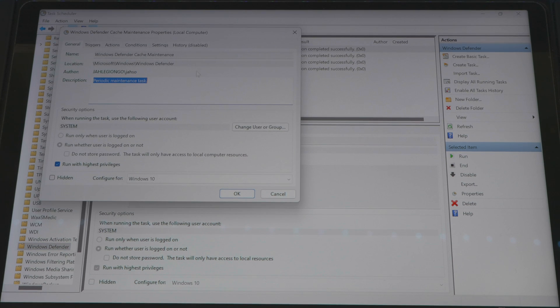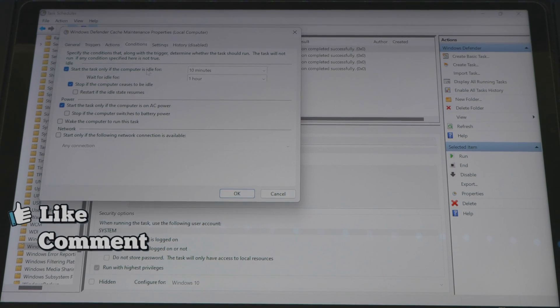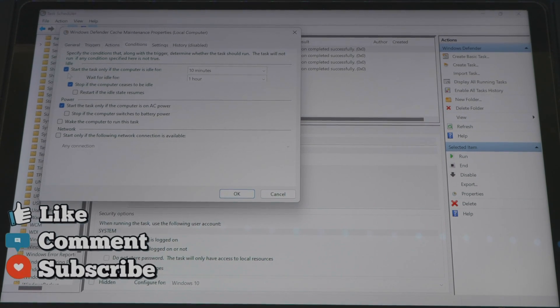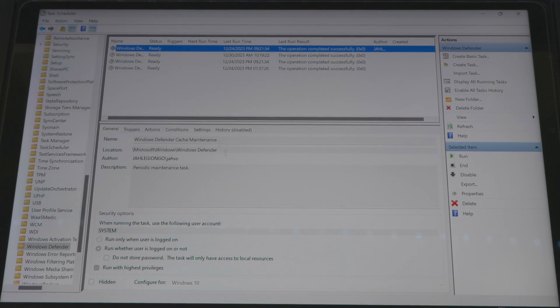This can help you allocate most of your resources towards gaming instead of splitting them for background tasks. Click on each task, go to Conditions, then check 'Start task only if the computer is idle.' You're not disabling it — you're setting it so that whenever your PC is idle, it will do all the background stuff then. Do that for each one of them.